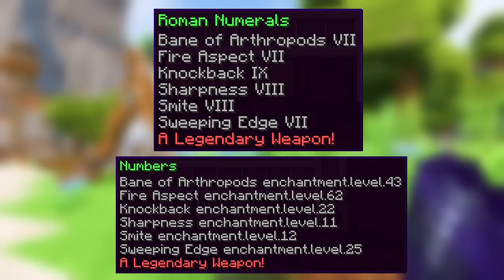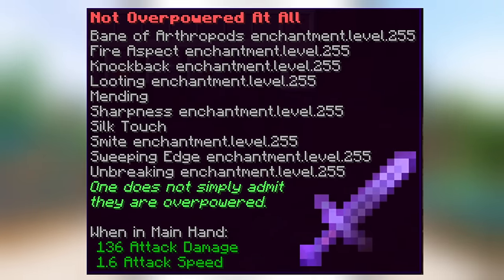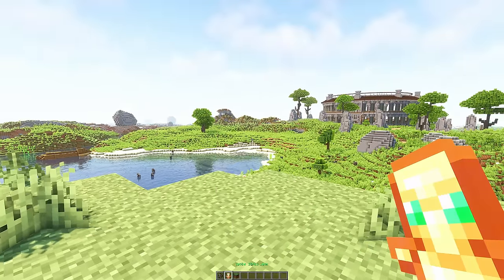The max enchant level is 255, which is a bit ridiculous — this totem with Knockback 99 already sends a poor defenseless cow straight out of the max render distance.